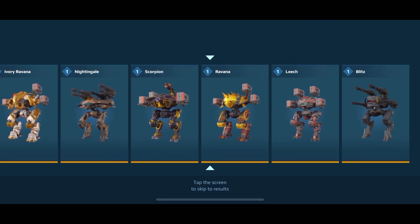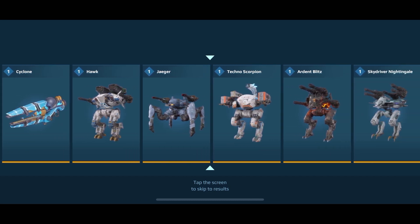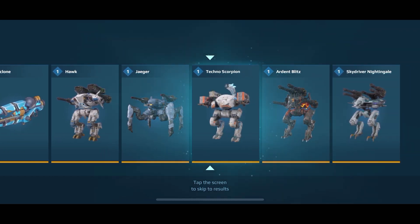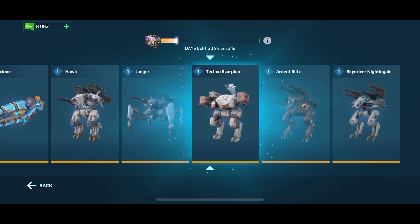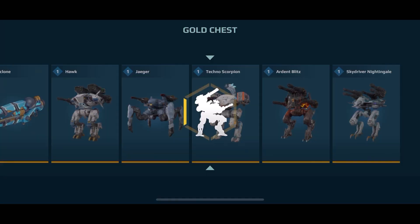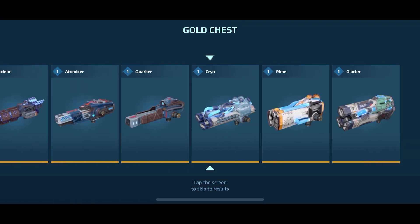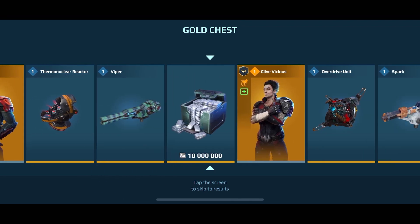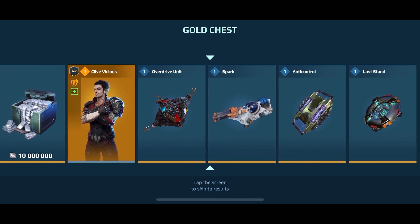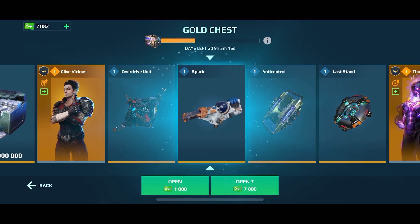Let's see what we get in our second super chest. Another Techno Scorpion - I mean, to me the way I see it, that's 5.6 million silver right there. Spark - I have a couple of those leveled up already, I'll probably just be selling that one.